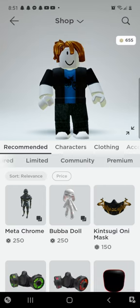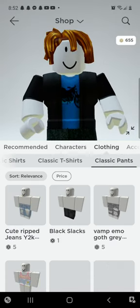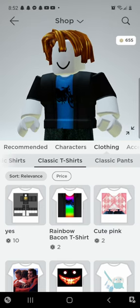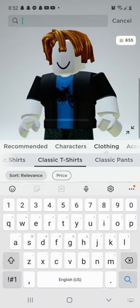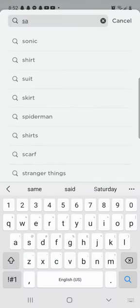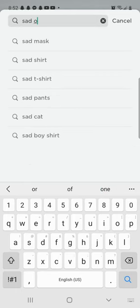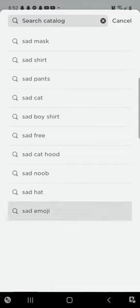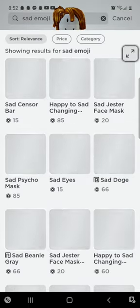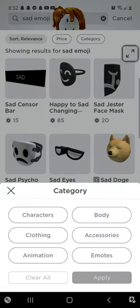Okay, so gotta go to Clothing. Let's go to T-shirts. First of all, we gotta search up sad emoji. How do you put sad emoji? You know what guys, we don't need to type it in because sad emoji is right here. All right, so we found it — category: Clothing.